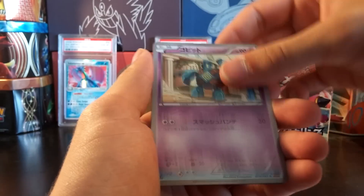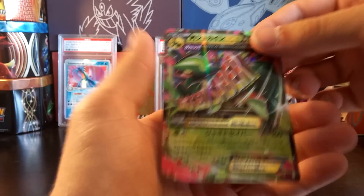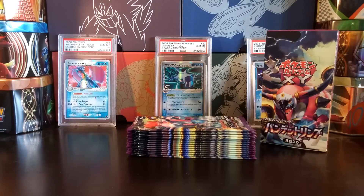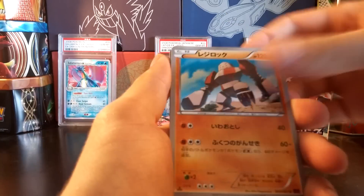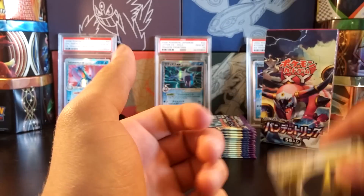Registeel, Matang, Golett, Magikarp, and Mega Sceptile EX — awesome pull there. Regirock, Rotom, Unown, Larvesta, and Flash Energy.